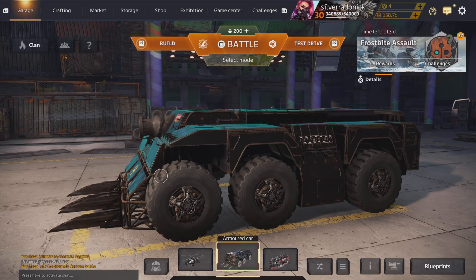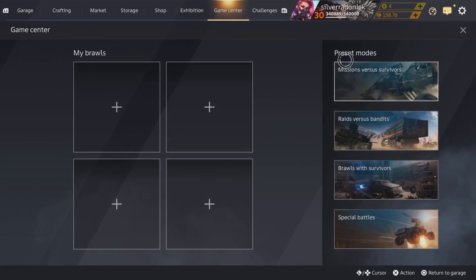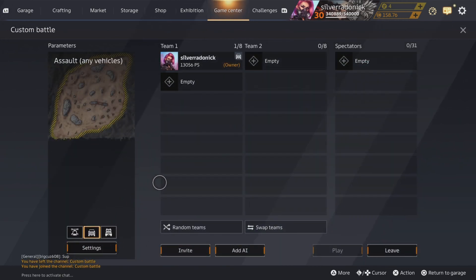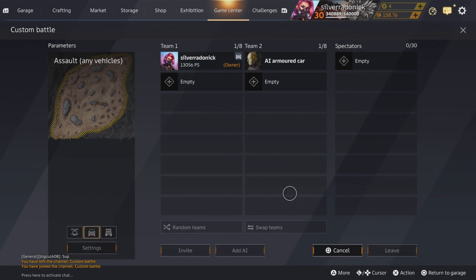So one more time — game center, then pick missions and survivors, and then you can just run as this. Just like this, let me just drop one AI in — so assault any vehicle, like I said.